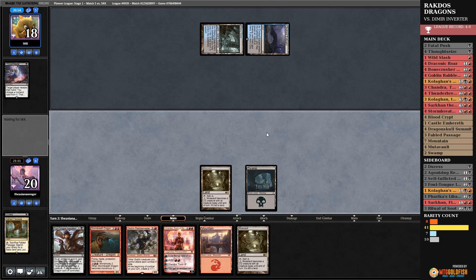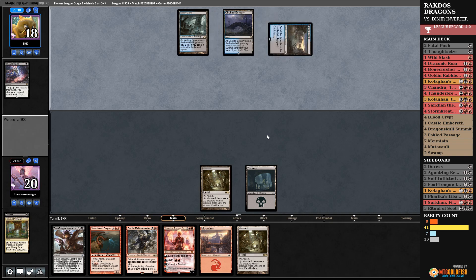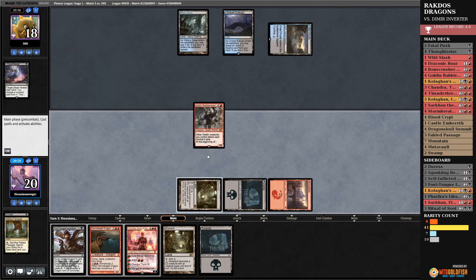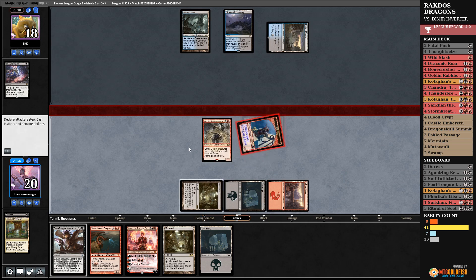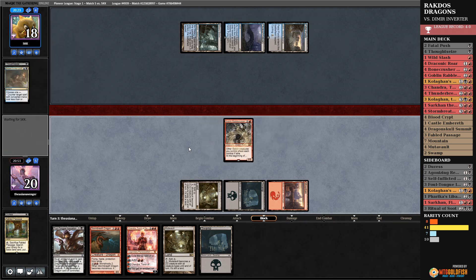Get Mutavault, pass. We need two red sources. I'm curious what we're going to do here — do they have the Inverter? I'll force them to Censor this. I need to draw a second red source really badly — if I don't draw it I'm going to be in trouble. They said no to the one damage — very interesting.